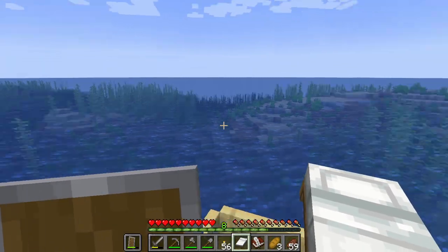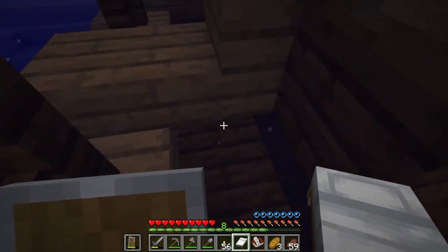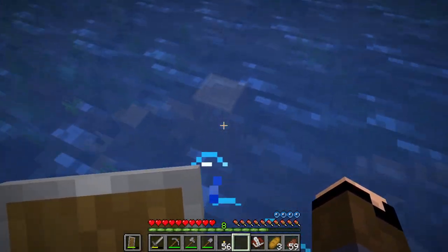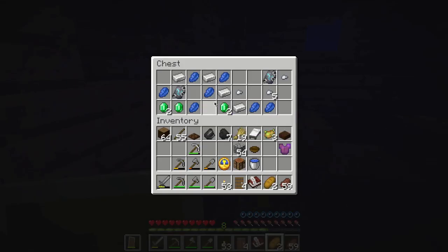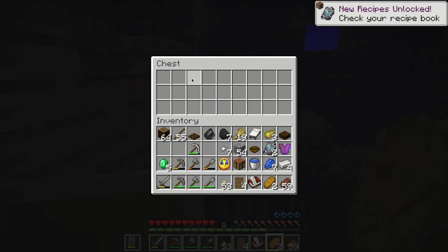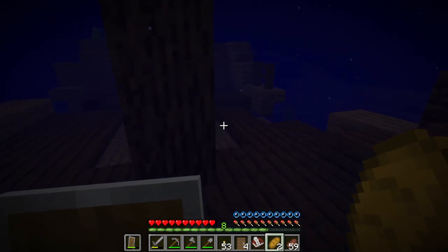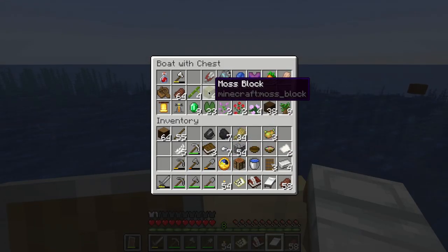I couldn't help myself and continued exploring — here is another shipwreck, this one isn't upside down so maybe I can see some cool stuff. There's a chest right back here — wow, I got my first smithing template! It's the Coast armor trim — that's so cool! And jackpot, I did find another smithing template so there are four of these, plus more moss and more bamboo.